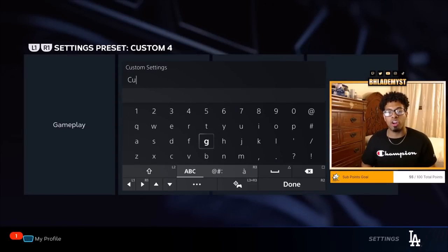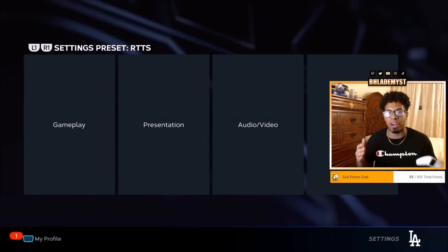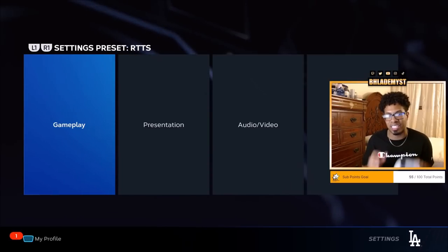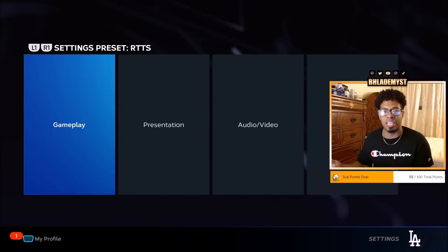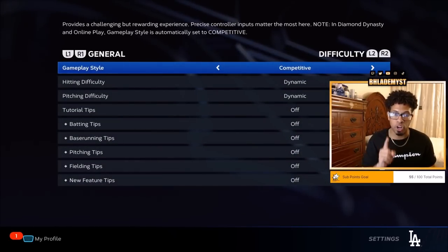Rename this new custom preset and call it 'RTTS.' That way, if you'd like to change the camera, the PCI, or anything at all, you can have specific settings for Road to the Show and then separate settings for whatever else you play — whether it's Franchise or Diamond Dynasty.